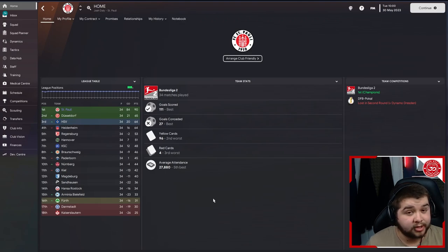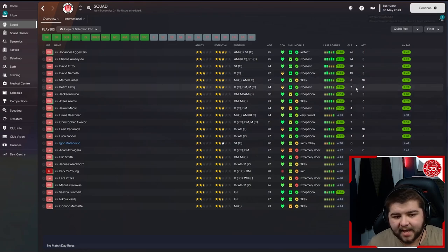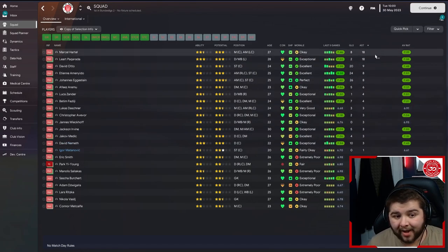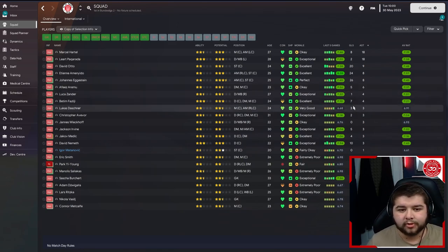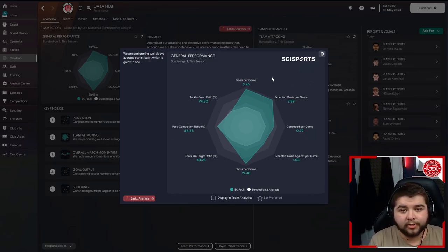If you go into the squad, goals: 26, 24, 20, 10, 8, 7. And in terms of assists: 18, 18, 9, 8, 8, 6, 4, 4. Still some good numbers. We're never going to top PSG because their players are absolutely incredible. In terms of the data hub, we're going to be seeing 3.26 goals per game, 0.79 conceded. Still very, very good statistics even in this division with a team that I don't think was predicted to win it. So overall, a very, very good set of testing in my opinion — five saves, five very different leagues in terms of quality of teams.